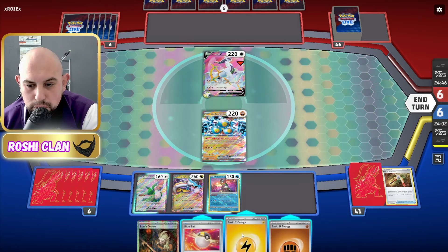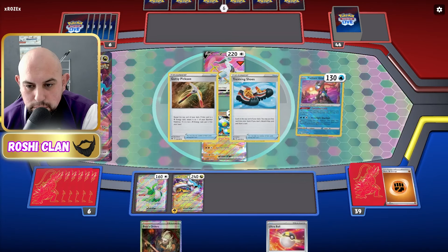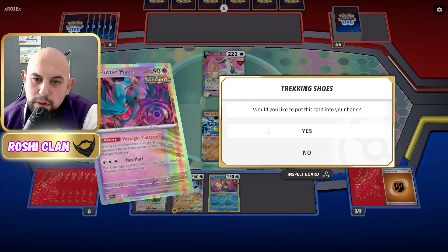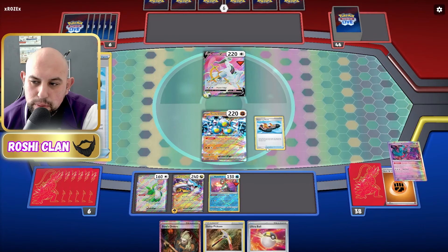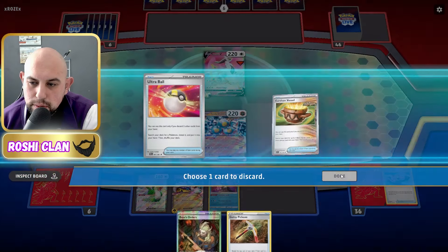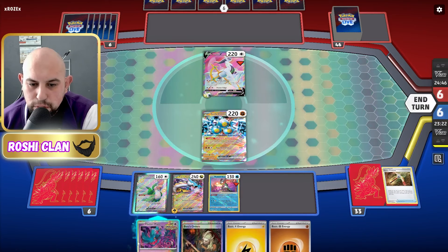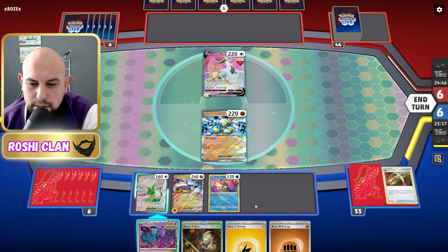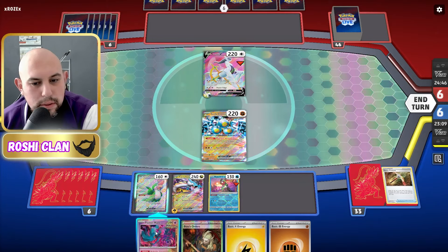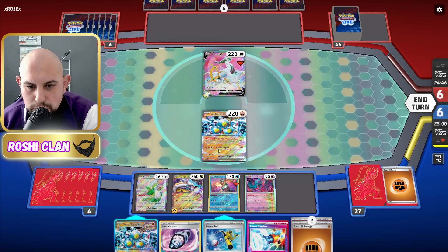I want to attach the Lightning, then go Greninja, then go Trekking Shoes. Do I want Flutter Mane? It would help turn off their abilities — another Trekking Shoes. Then another Flutter Mane. I want the Sandy Shocks, Raging Bolt, and Cryodon really. Let's do Squawkabilly's ability again. Another Sandy Shocks there — what should we get in there for energies?